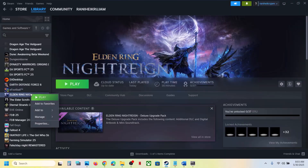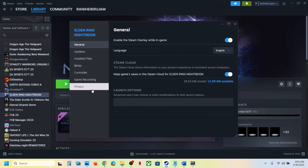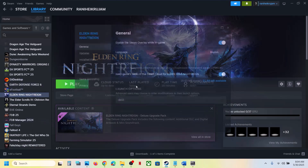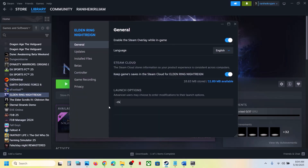The next step is to try DirectX 11 or DirectX 12 in the launch options. Right-click the game in Steam, select Properties, go to the General tab, and in the Launch Options field type -dx11. Launch the game and check. If that does not work, try -dx12 instead. If neither works, remove the launch option and follow the next step.